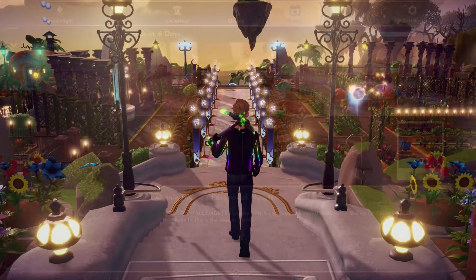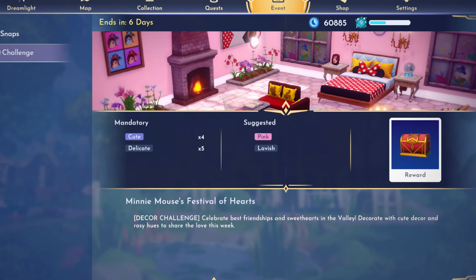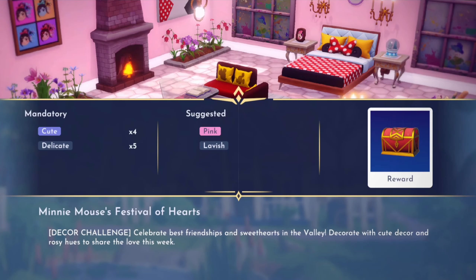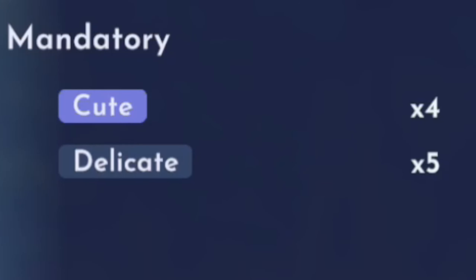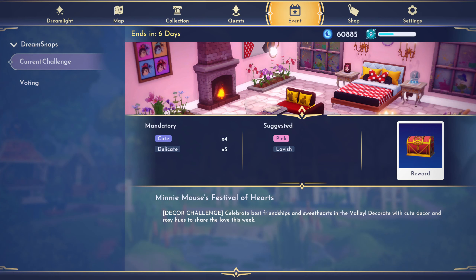Now to discuss this week's brand new DreamSnap Challenge. With today being Valentine's Day, it seems that the devs were keeping things on theme. This week's challenge is called Minnie Mouse's Festival of Hearts. This is a decor challenge that states: celebrate best friendships and sweethearts in the valley. Decorate with cute decor and rosy hues to share the love this week. Mandatory requirements are cute and delicate; suggested tags will be pink and lavish. Overall, this looks like a cute challenge, and I've already got some fun ideas swirling in my head.